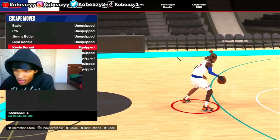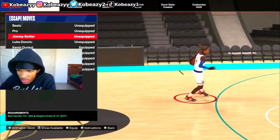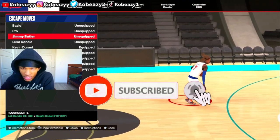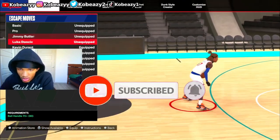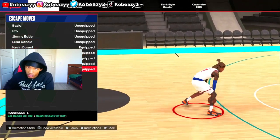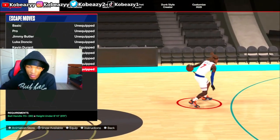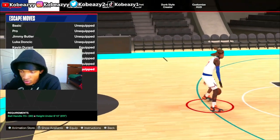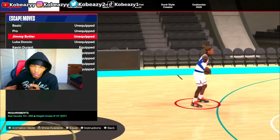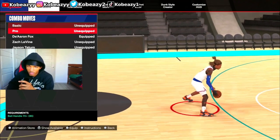For skate moves, you've got Kevin Durant. A lot of people use Jimmy Butler — I'm not a big fan, but I've been trying it out. Either go Kevin Durant or Jimmy Butler. Or if you can get the Jamal Murray one — which requires 83 ball handle — get the Jamal Murray; that's the best one in the game. If not, KD and Jimmy Butler are basically tied for second and third place, and either one works depending on the player.